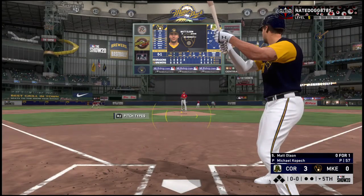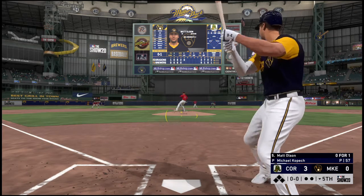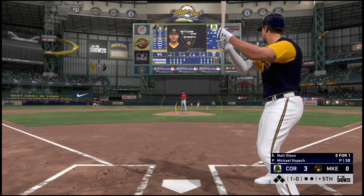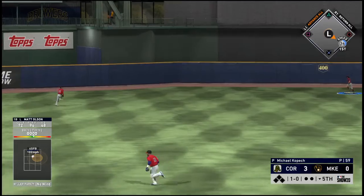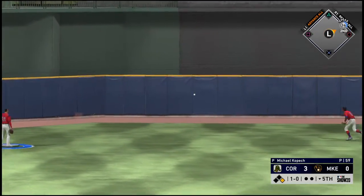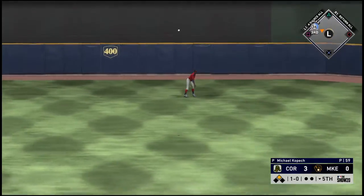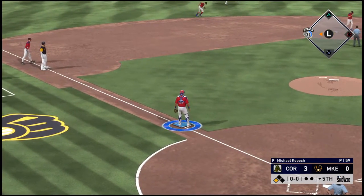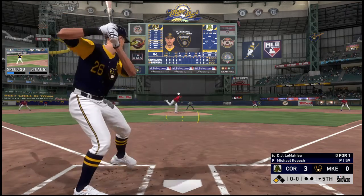Set down for the bottom of the fifth, and next will be the imposing power bat Matt Olsen. A fastball misses to start the at-bat, it's 1 and 0. He grooves the fastball — this is hit high and deep out to straightaway center field. He missed a home run by a matter of feet; it's off the wall and he is in at third with a leadoff triple.